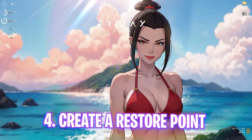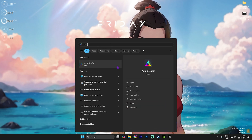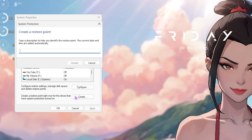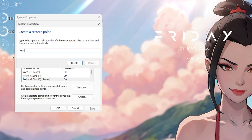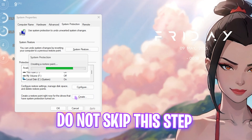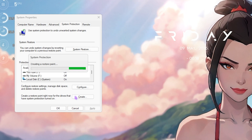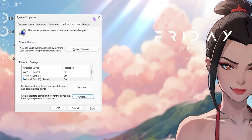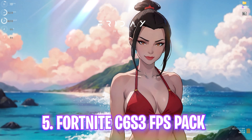Next step is creating a restore point. Search for 'Create a restore point' on your PC, scroll down to find your Local Disk C, click Create, and name it 'Fortnite' so you can remember it. I highly recommend not skipping this step — it lets you restore all settings back to normal without any data loss. Once done, click Close.